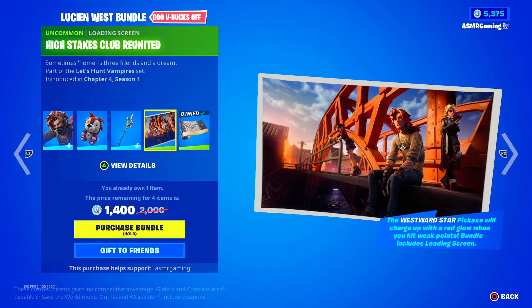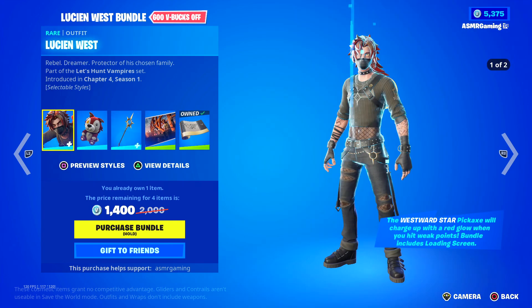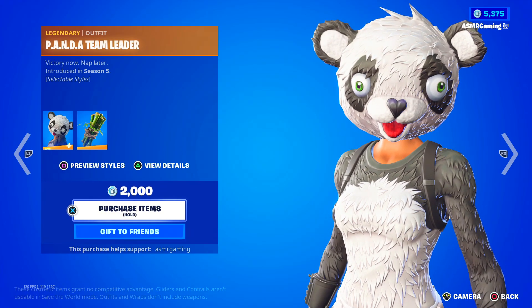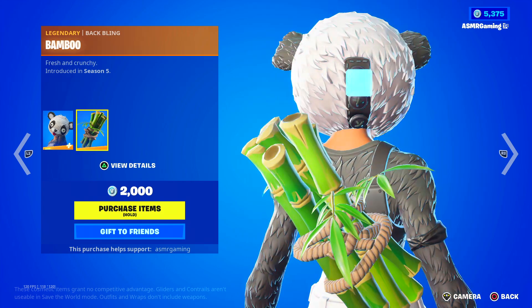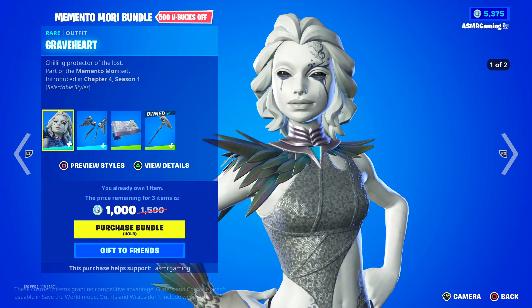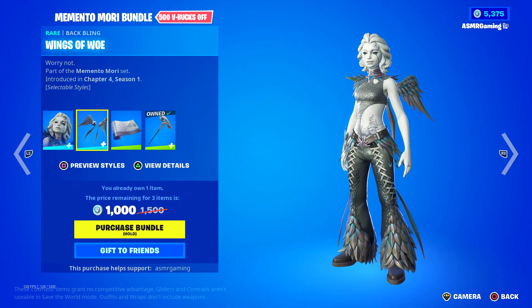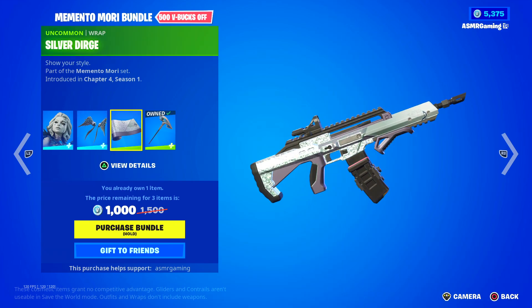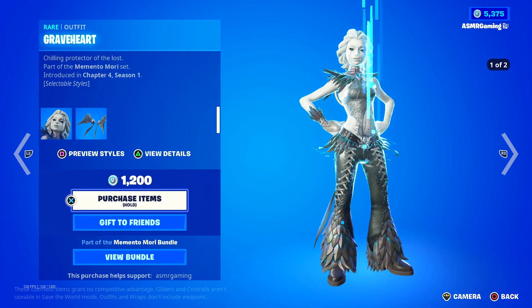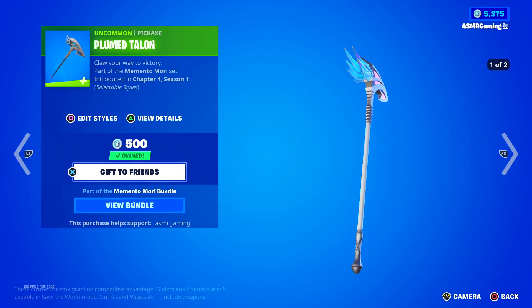Sometimes home is three friends and a dream. We got the High Stakes Protector wrap — it's not animated but it does go well with the skin, and that's the entire set. Down here we have Panda Team Leader — victory now, nap later. Got the Bamboo Back Bling: fresh and crunchy. Over here we got Grave Heart — chilling protector of the lost — two different styles, has the Wings of Woe Back Bling, pretty crazy outfit. Worry Not Silver Dirge wrap, and the Plumed Talon pickaxe — claw your way to victory.